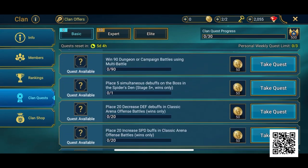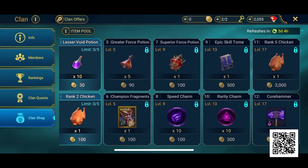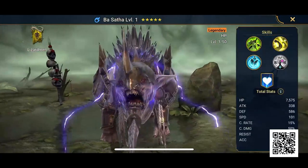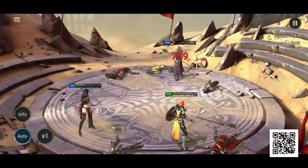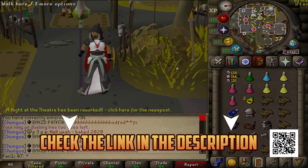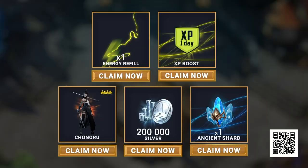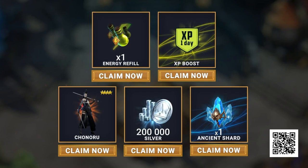This month, Raid has a ton of new clan features and improvements, including new quests for clans, new benefits for being in a clan, and a brand new clan shop that gives you access to powerful items. Raid also has tons of new champions to collect from fragments in the Doom Tower and a load of events and competitions to take part in. To get a huge head start, hit the link in the description or scan the QR code — new players get an epic hero called Kunoru, who is amazing in the Doom Tower.